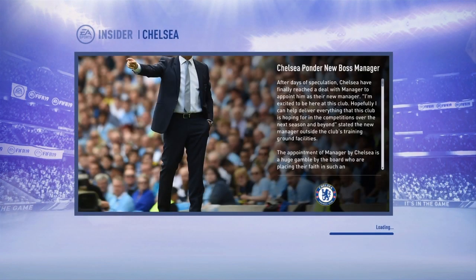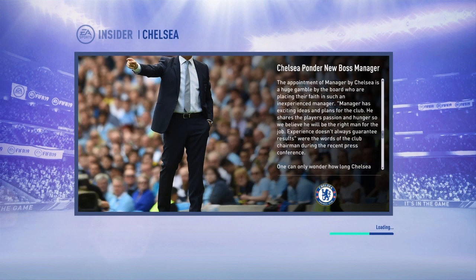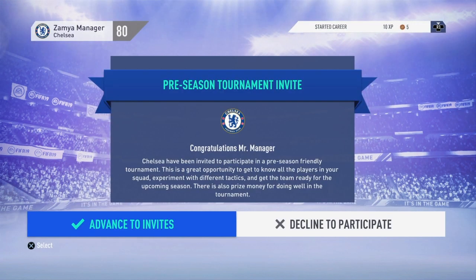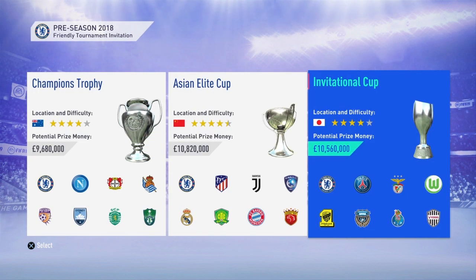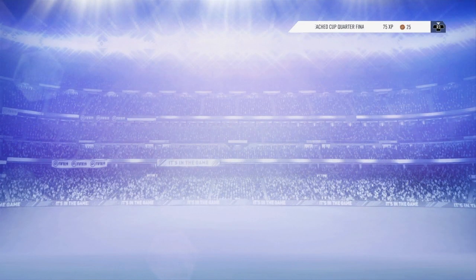We've got the currency in English pound sterling, latest squads, transfer window is enabled, and European competitions are enabled. Let's advance into this. Chelsea - upon the new boss, our second name is Manager. Pre-season invite - we are going to go to pre-season to see the team. Champions Trophy, Asian Elite Cup, and Invitational. I think I'm gonna go for the Invitational Cup; I'm not gonna go for the big one yet because I want to build the team up.